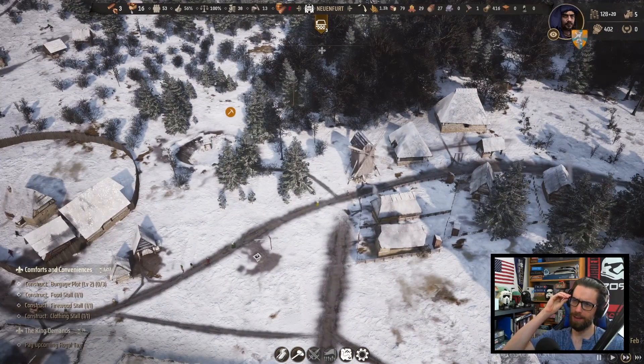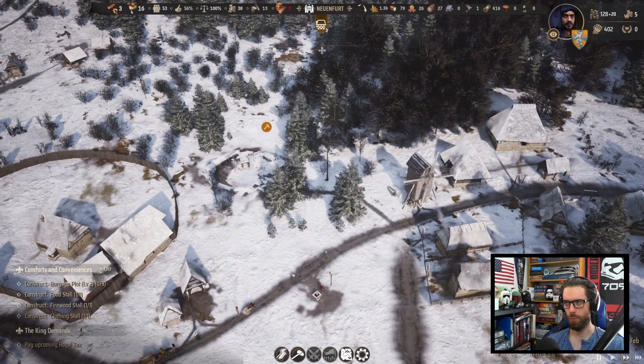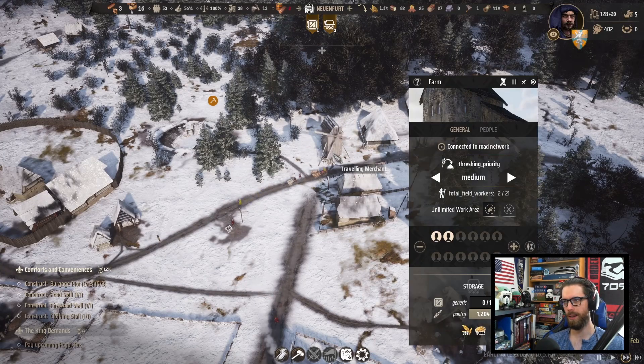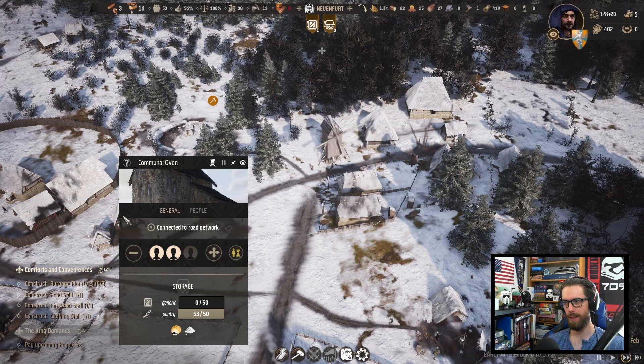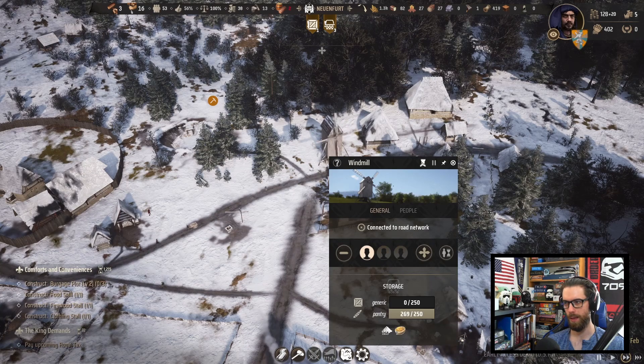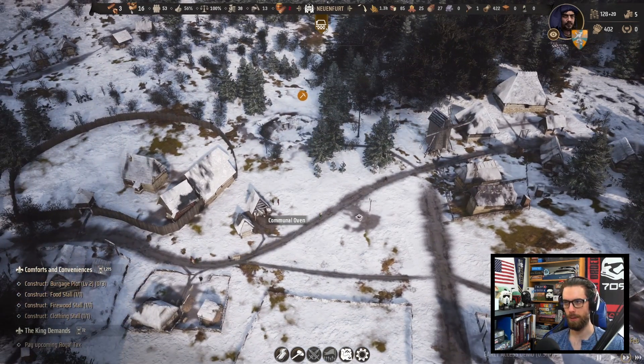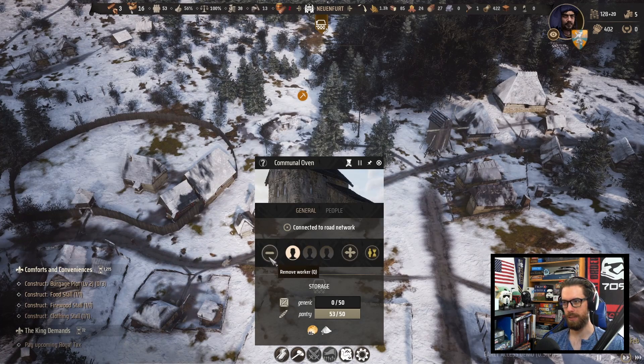We're having some growing pains in terms of converting the wheat into bread. It has to get threshed at the farm into grain, which then gets milled into flour, which then gets baked into bread. But we have maxed out pantry levels at all of these — it's just not getting transported. So right now, the buildings are standing idle, which is problematic.